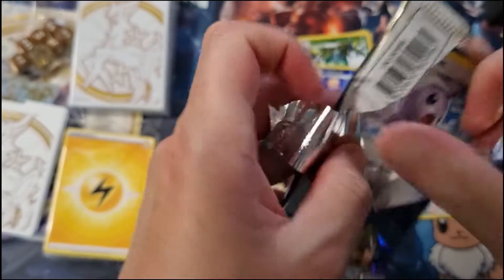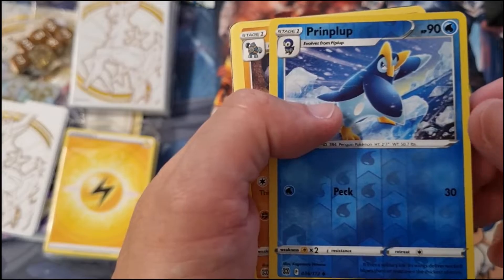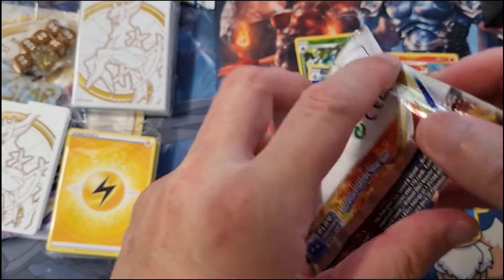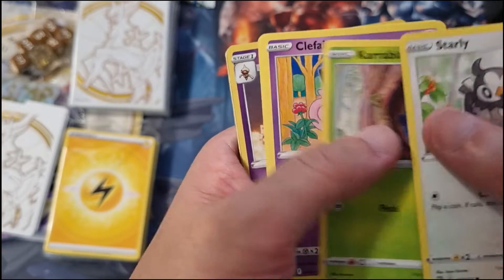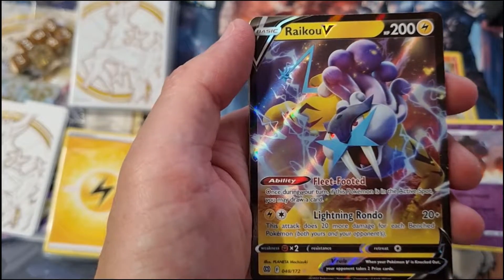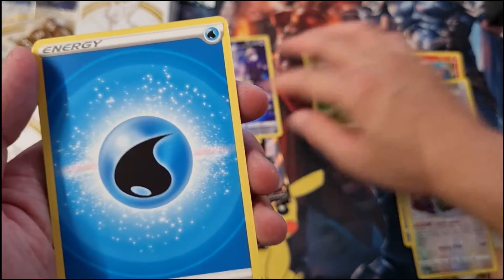Two more packs — that was really quick. Reverse holo, Print and Plop and Gorluck — nothing special again. Last pack. Seems like I only got like two hits out of the eight packs so far — seven packs so far. Let's hope for the best for the last one. Oh yes, I see something — a Claydol Reverse and a Rayquaza V! Nice — so three hits total.